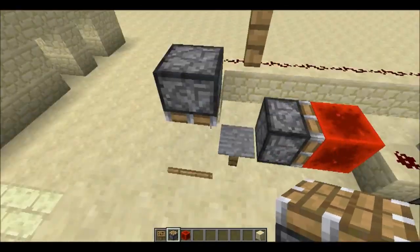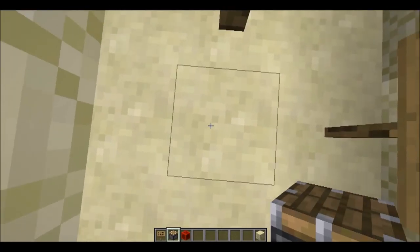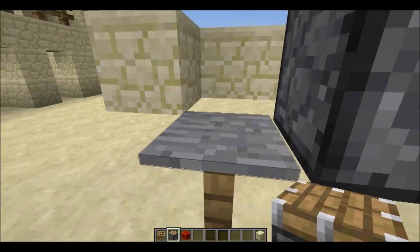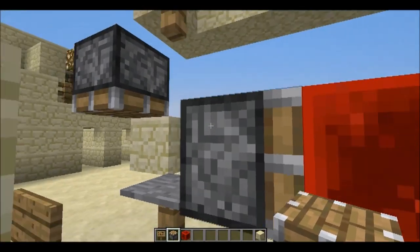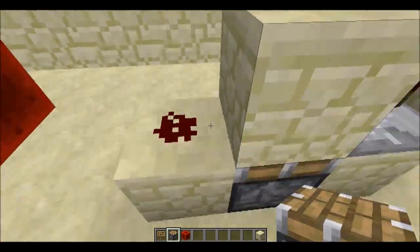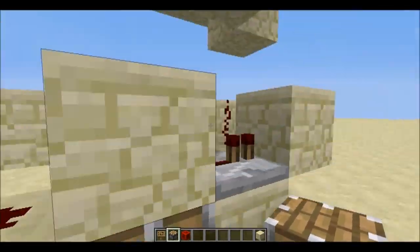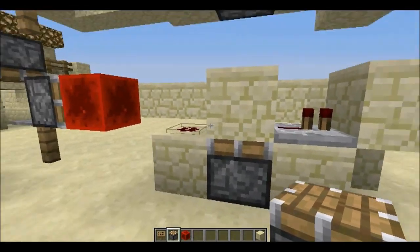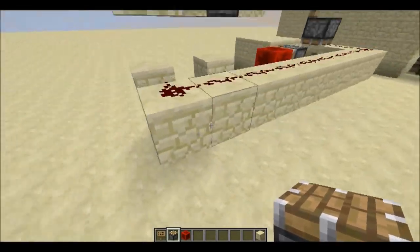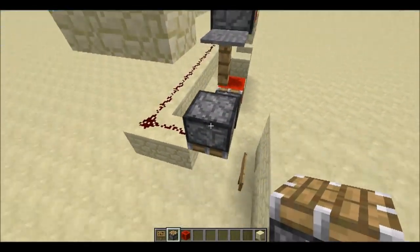So I'll first explain how it works. You will stand at this block, then step forward and hit the pressure plate. The pressure plate activates this piston which pushes this redstone block to power this redstone and this piston will push up. It's actually just a monostable circuit, and this is the output of the monostable circuit.